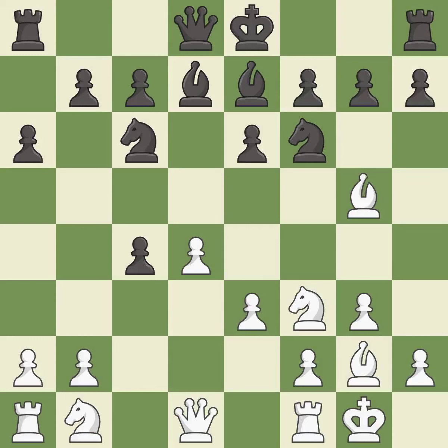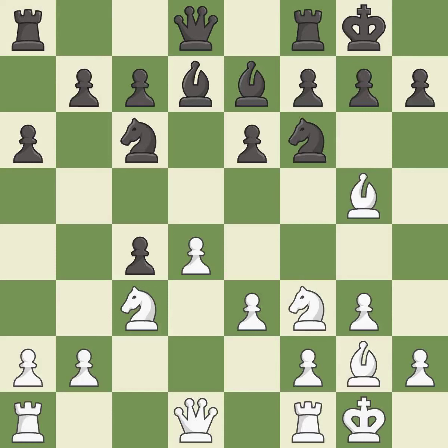It is best. This is not the right idea — it is an inaccuracy. Castling develops a rook while also moving the king to safety. Castling to the same side of the board as the opponent tends to lead to less sharp positions as compared with opposite-side castling.